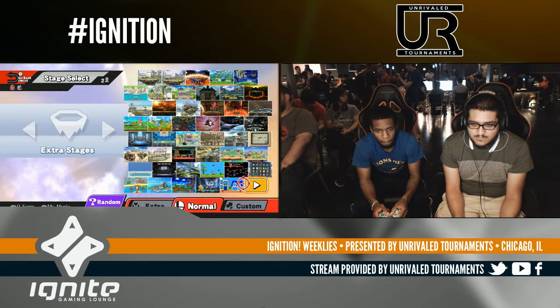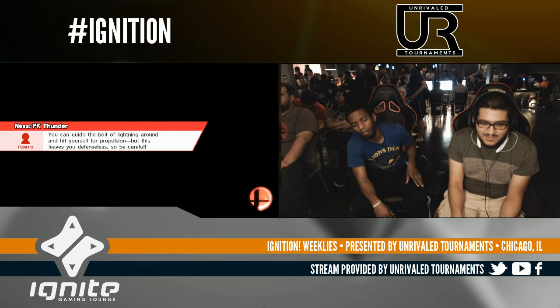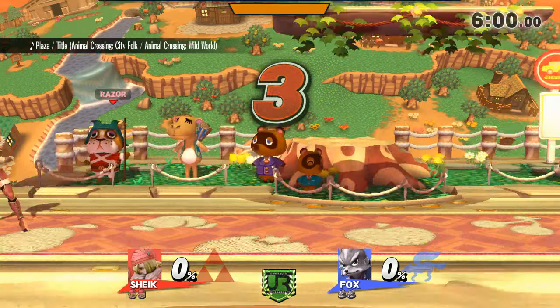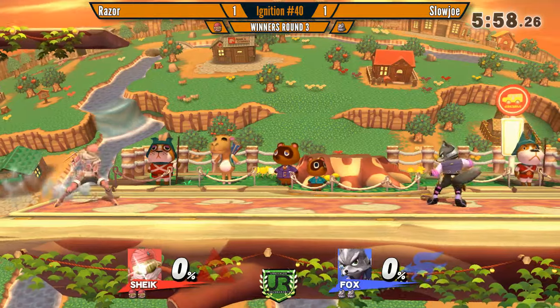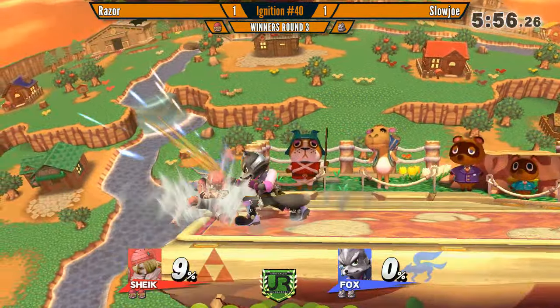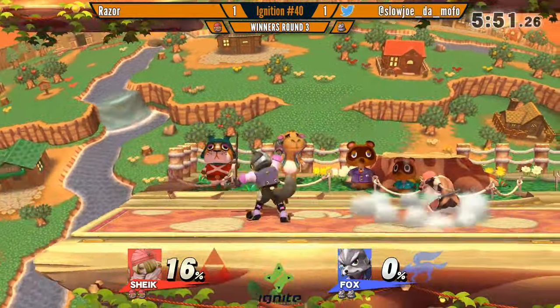That was the perfect example of first actionable frames. This stage — obviously as Sheik you get to kill earlier off the top, but so does Fox. Fox kills vertically way better than most characters in this game, and he gets some platform coverage too. Sometimes the jabs get you a lead that can be taken back relatively fast as Sheik.